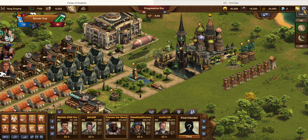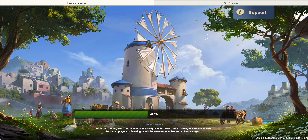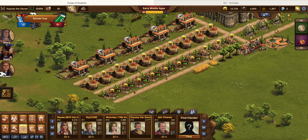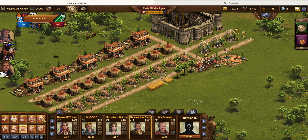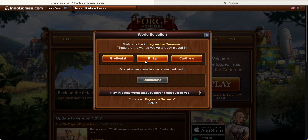Let me show you my distraction account — I don't have a lot of stuff in there to be honest. This is where I go when there's nothing to do in my main city. I do have two mounted warriors in my defending army here, but it's mostly just a distraction. The two worlds I have are Gryffindor and Burka. And then there's Carthage — it's a long story why I have it, but I'm actually deleting that one.